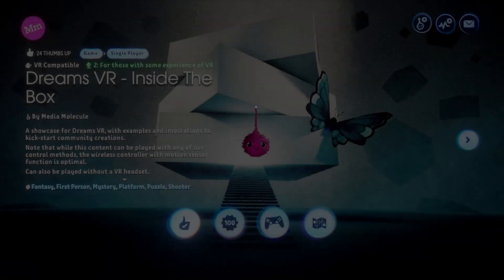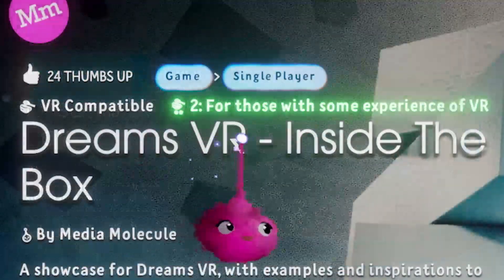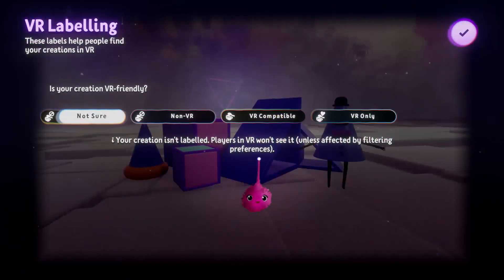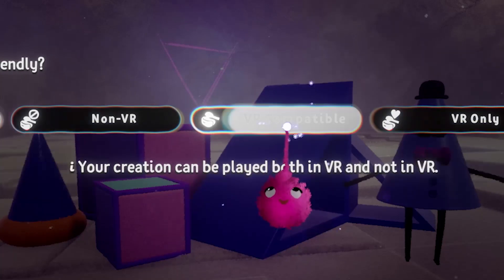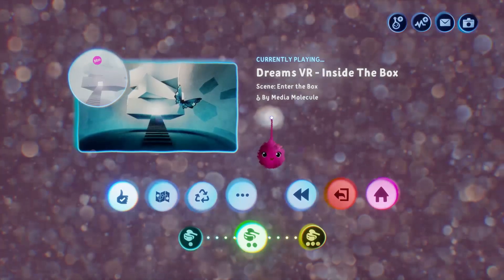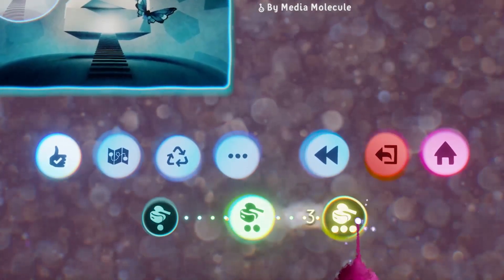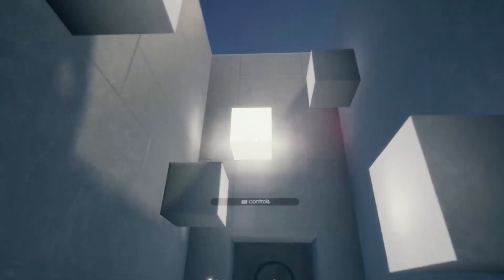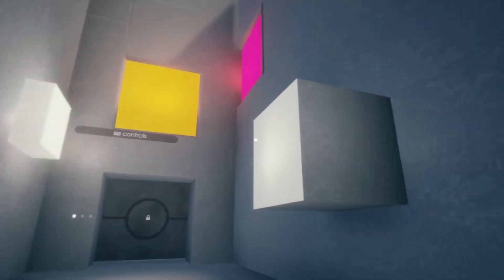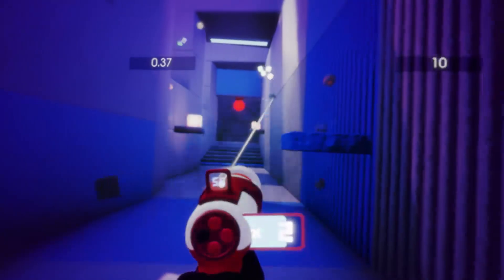When you play a dream in VR, you will see a VR compatibility label and an experience rating on its cover page. The label is set by the creator to indicate how compatible their creation is with VR. The experience rating is set by players, indicating how experienced in VR they think a player needs to be. A rating of 1 indicates it's suitable for people new to VR, while a rating of 3 indicates it's best for people experienced in VR.